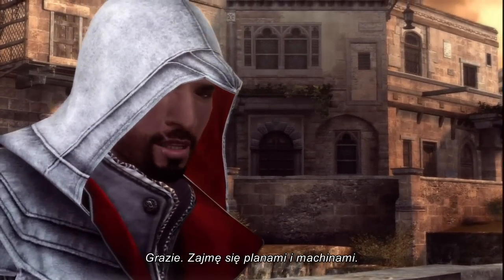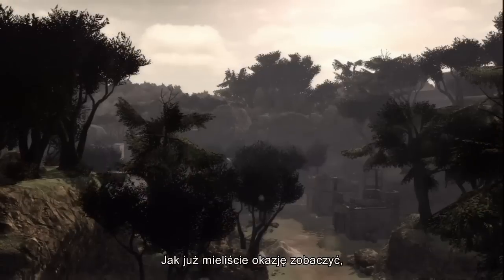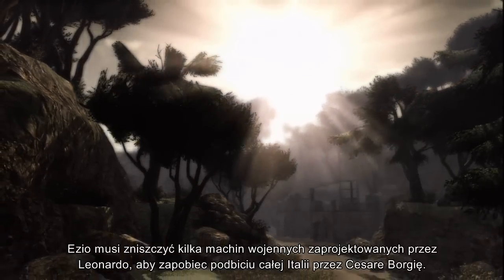Grazie. I will take care of the plans and the machines. As you've just witnessed, Ezio needs to destroy several war machines designed by Leonardo to prevent Cesare Borgia from conquering all of Italia.